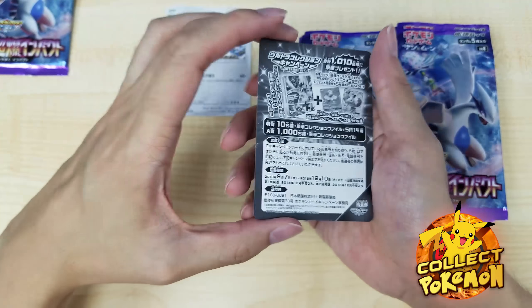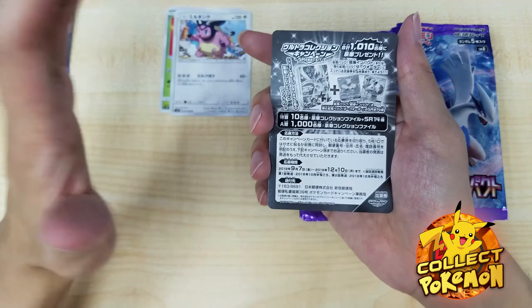The Lugia GX has like a hyper beam attack, it's a really really nice card. What they have in each of these packs is a little raffle card you can use in Japan. There are two prizes: one thousand people will get a folder featuring the Lugia set, and a special prize where 10 people will get a binder as well as 14 of the secret rares — the gold cards and hyper rares in this set. So if you're in Japan you can use it as a lucky draw.